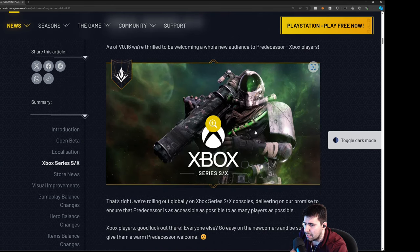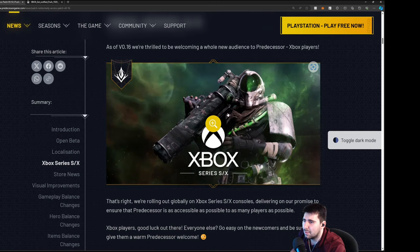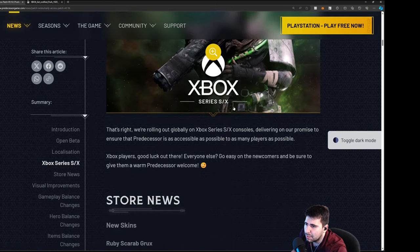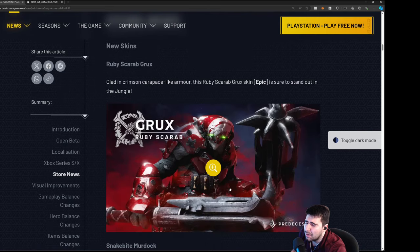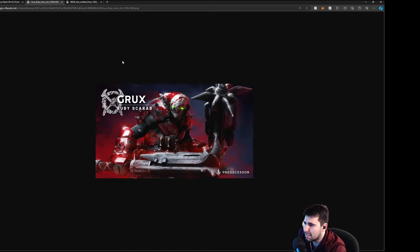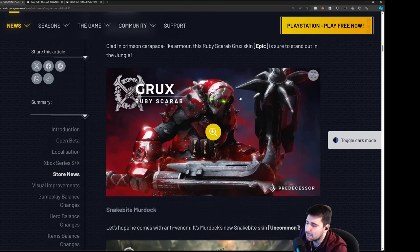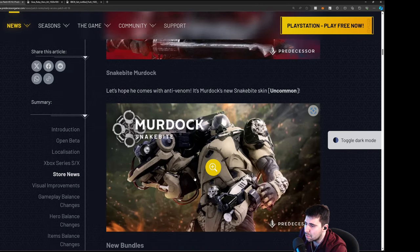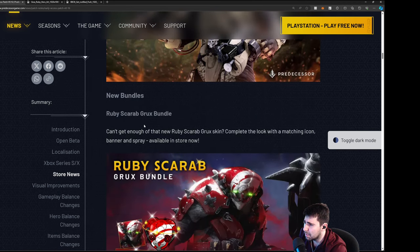Here's Xbox S and X, you guys are in. There's a skin — I'm not sure if it's already in the game, but they do show the skins later. Here it is: Ruby Scarab Grux — I saw a YouTube video of a guy playing it and it was pretty cool, actually a nice skin. They're putting it as the epic skin. Then there's Snakebite Murdoch, which is an uncommon skin — kind of looks like Crunch.